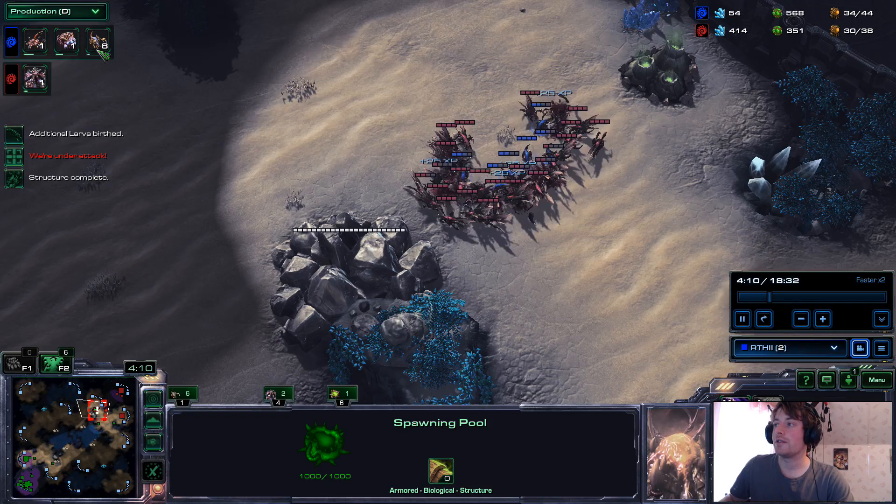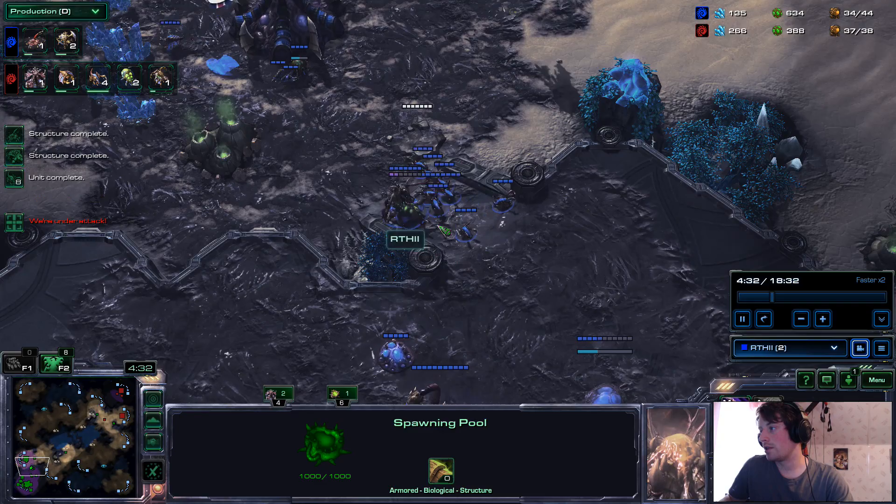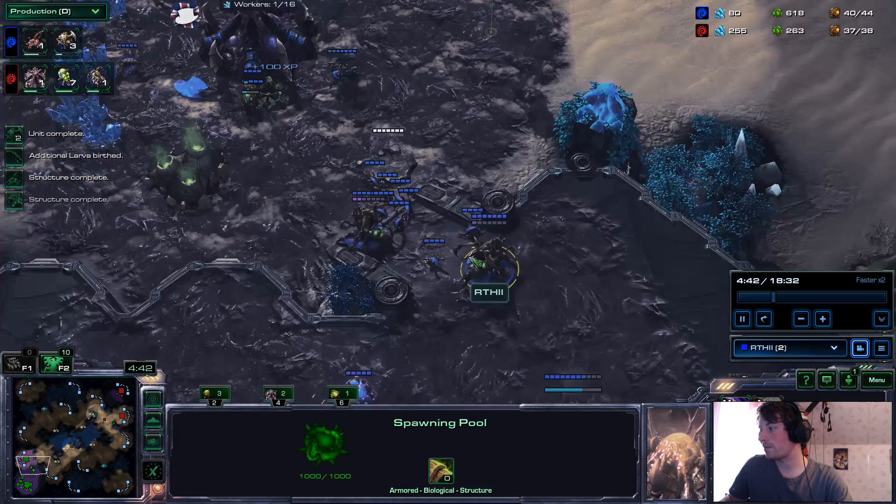Now I see they attack me. Making two spines, making some Zerglings. My evo chamber's almost done — make some roaches. I'm going to inject and go hold at this ramp. And now I'm going to move this spine up here.